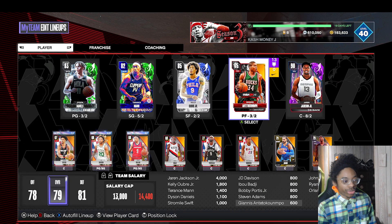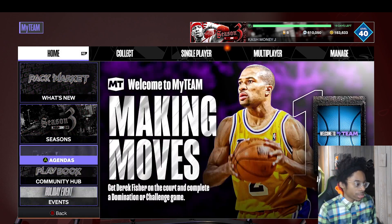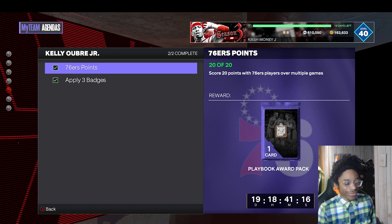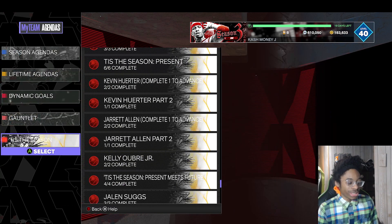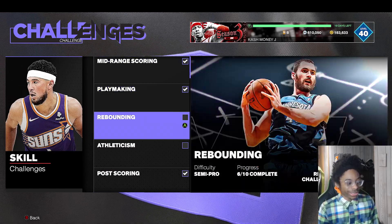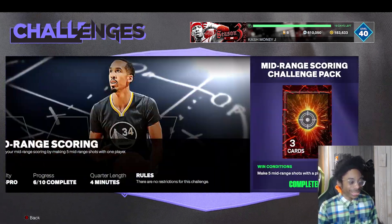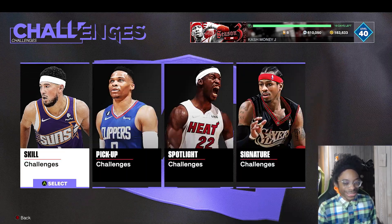Giannis Antetokounmpo is going to be great for domination. For Kelly Oubre, go into the objectives — 'Tis the Season' — and all you have to do is score 20 points with a Sixers player. Pick the starter Sixers pack with Evan Turner and hop into Skill Challenge to get the three badges you need. Skill Challenge gives you playmaking, rim protector, and free throw badges. Do the free throw one or three-point shooting — you can get these done really quick. You only need five mid-ranges, so just do three of these to get the badges and apply them to Kelly Oubre.